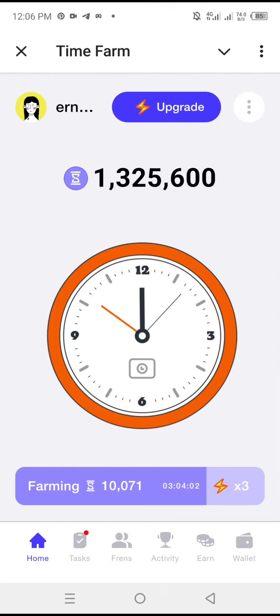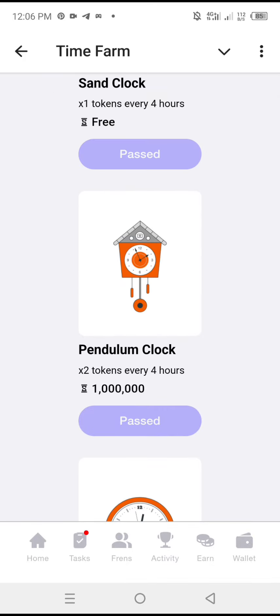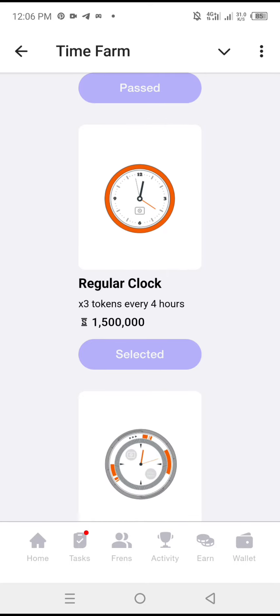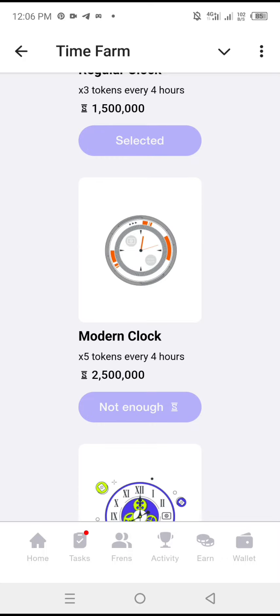Going back to the home screen, you can see your farming speed and mining power. To increase it, you click Upgrade. I've already passed the Sandclock and Pendulum Clock – I'm now at Regular Clock. When I reach 2.5 million tokens, I'll click to purchase the next upgrade.